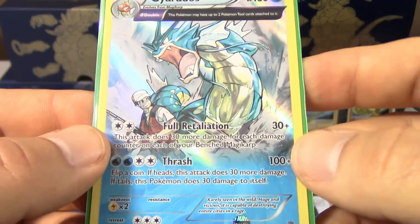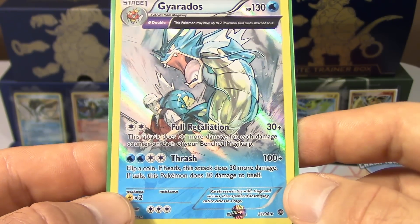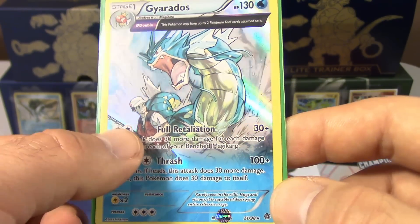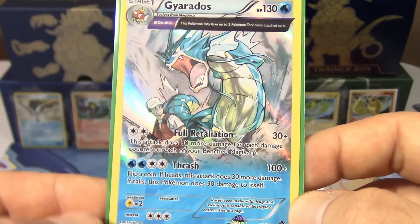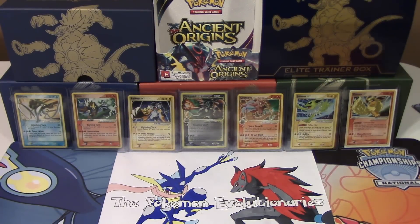People are building decks around Gyarados for full retaliation using Magma's Secret Base. It does 120 damage with four benched Magikarps — for a double colorless that's not too bad, plus you can attach two tools to it, so it might be decent or at least fun. That's it for this booster box and all Ancient Origins boxes. We've opened an elite trainer box, many packs, and two booster boxes. We still need 11 cards to complete the set.